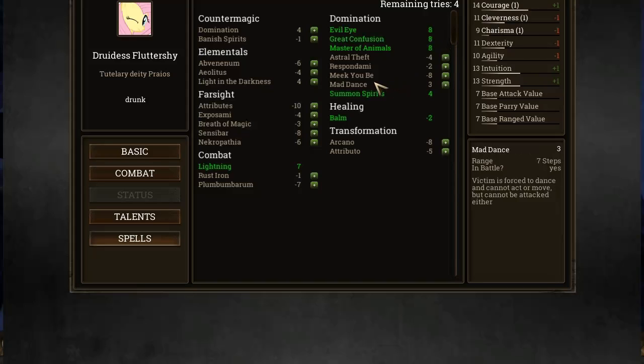That's not too bad. 4 more points - what else should I put them in? Elements, clean meals, short of heavy wind, light in the darkness - I don't know if this is useful at all. Breath of magic - let's give you breath of magic, just in case. We want that. Rust iron is never really useful, I don't think. Anyway, there you go.